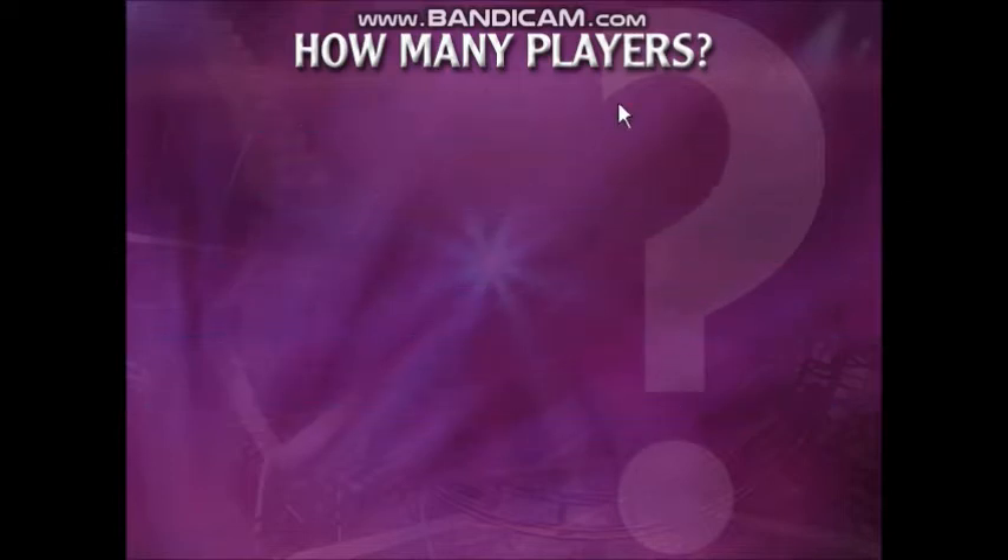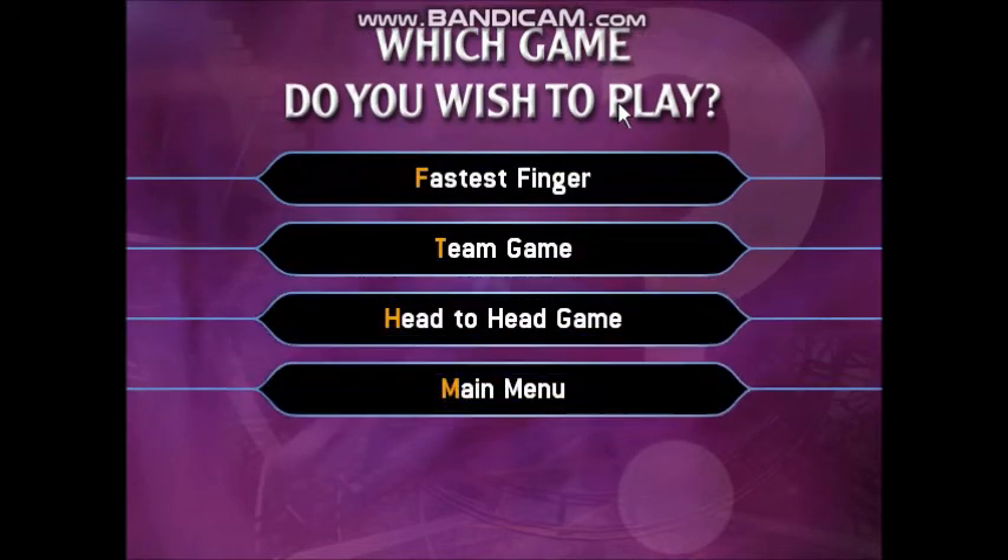A full house. Good luck, everyone. Tell me what kind of multiplayer game you want to play. Fastest Finger lets you all challenge to be the first to play for a cool million. A team game lets you combine your knowledge to see if you can win the jackpot together. And Head to Head will have you all playing against each other a question at a time.